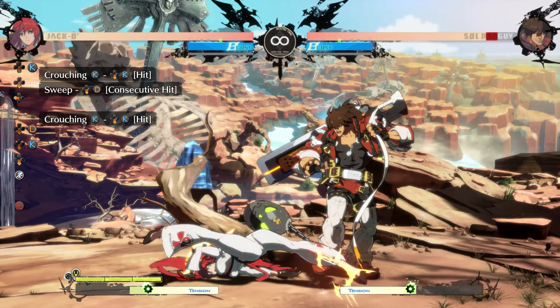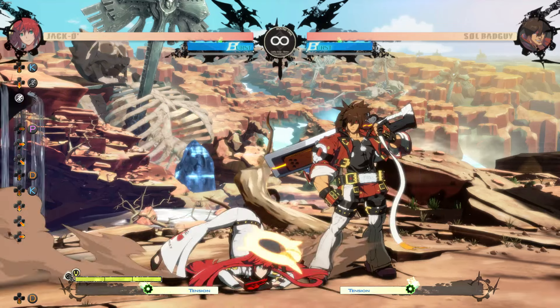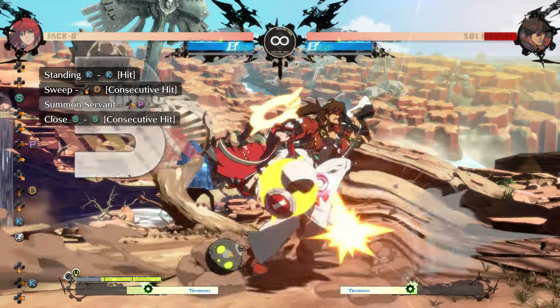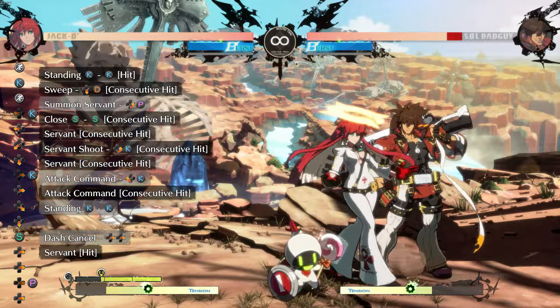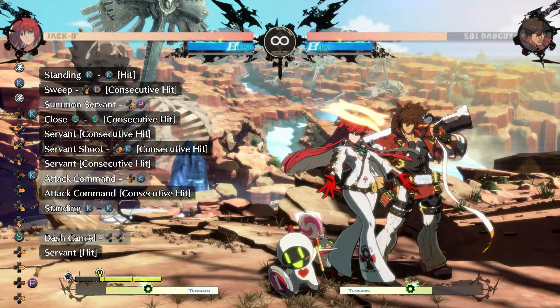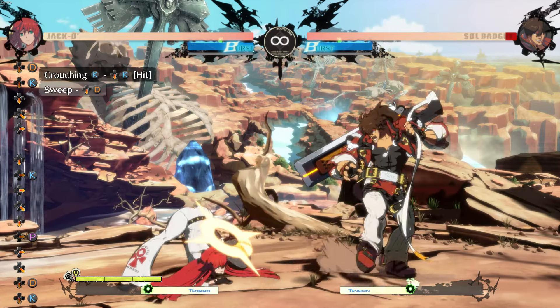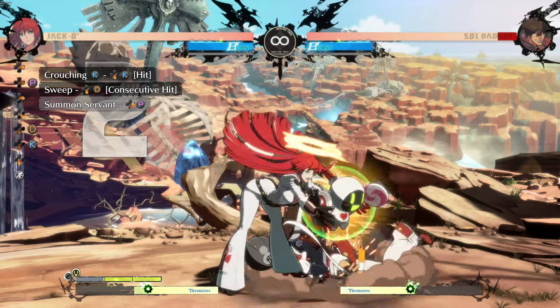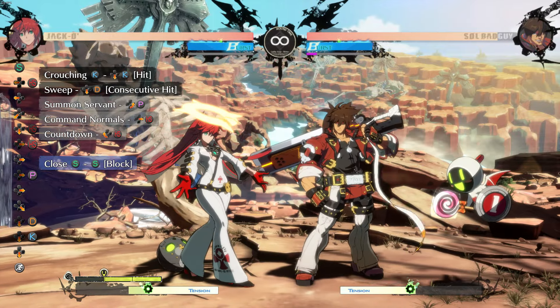From 2k2d, Jacko has a few options. If you commit to 2-6k, you can just pull and throw the Servant after. But if you're close, you can plant a Servant, OTG close slash, and 2-6k into Servant attack, then dash 5k to get some extra damage and a disjointed meaty with more corner carry. This only works if you're close enough to get the close slash, so keep that in mind. It can also be worth it to just plant the Servant and go into some of the setups from the previous video.